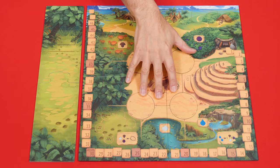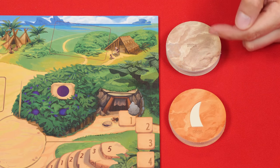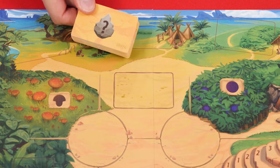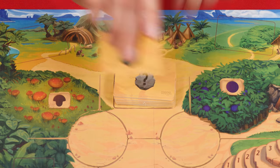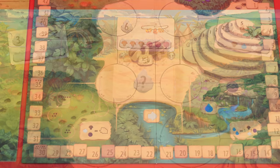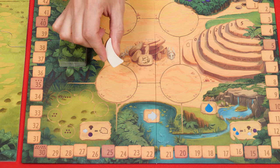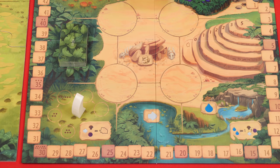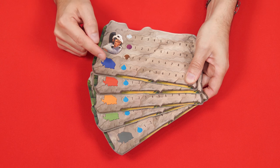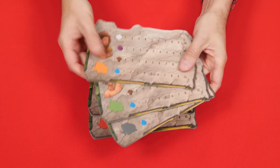To set up, place the game board in the center of the play area with this depot board nearby. These are the action discs, which you'll separate by their two colors, shuffling them into two face-down decks placed near the board. These are the barter cards, which you'll also shuffle, putting them face down here, and then deal three of them into the spaces at the top of the board.